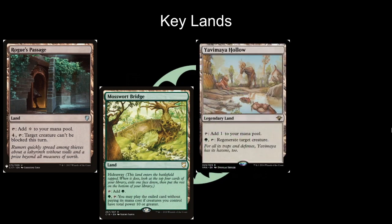Yavimaya Hollow is a great way to keep Omnath alive. It taps for one, or you can pay a green and tap it to regenerate target creature. Omnath is going to draw a lot of hate and be the target of removal spells, and there will always be board wipes while Omnath's on the board. You're going to want to use Yavimaya Hollow pretty much every turn cycle — someone's going to try to kill it in some way, and having multiple ways to protect Omnath is key.